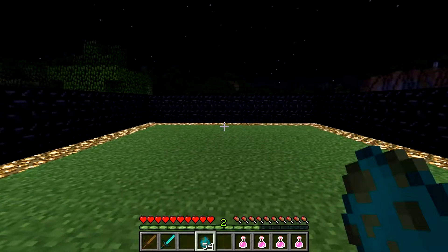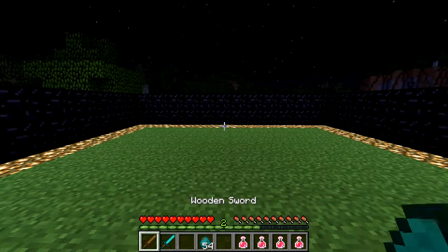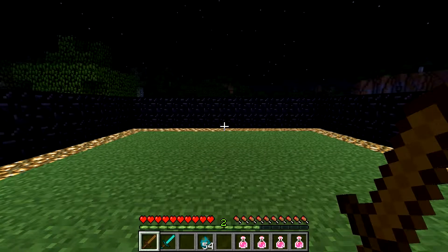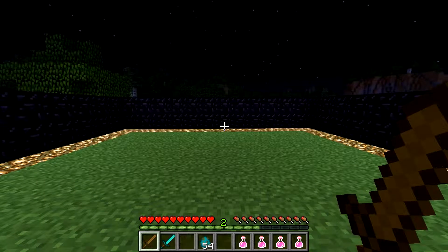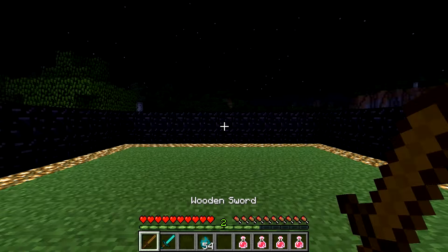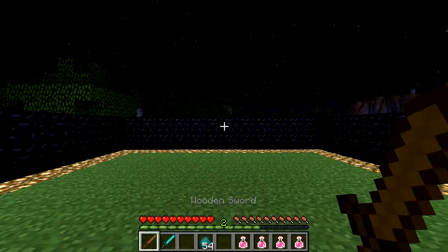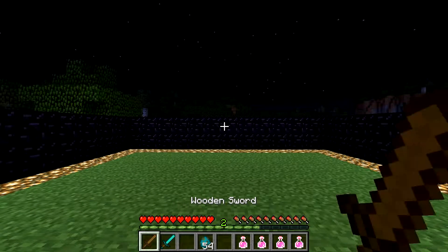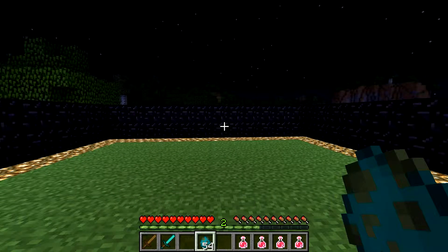We're only going to be focusing on swords. Once you guys are able to craft a bow and arrow, they don't deal as much damage as a sword, but they're useful because you can hit the mobs from further away. We'll start with the wooden sword and then the best is the diamond. Wooden and gold are the weakest, diamond is the strongest. The wooden sword deals five hit points of damage, and the diamond sword deals eight hit points of damage. That matters because the mobs each have certain health levels.